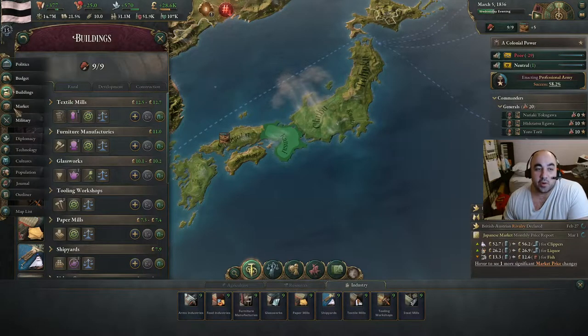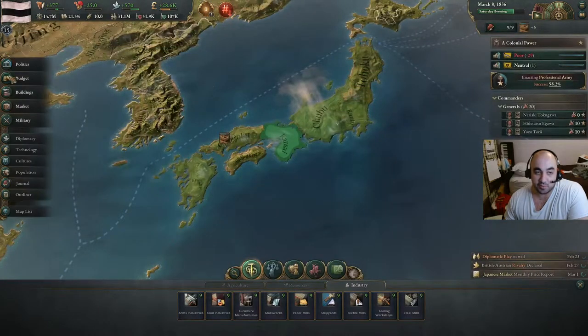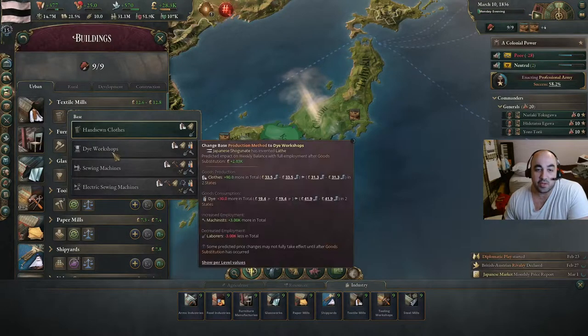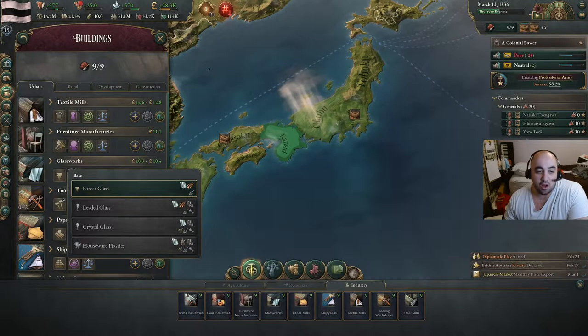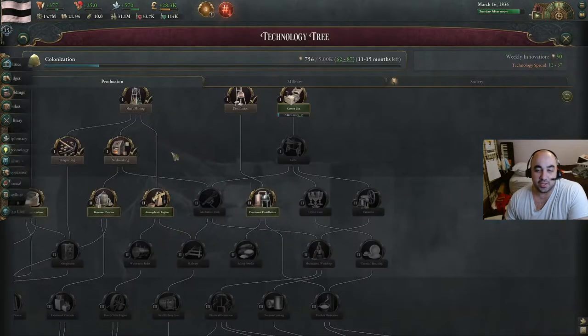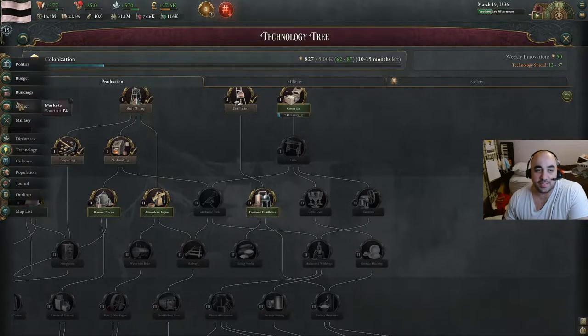The reason we are going lathes early in the tech tree is because we have to build consumer goods ourselves as isolationists, and we want to switch to dye workshops and lathes, and also switch the glassworks over to leaded glass. All of this will be enabled by doing these techs earliest. We're also going to prioritize atmospheric engine for the same reason.